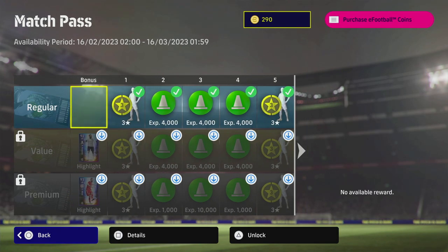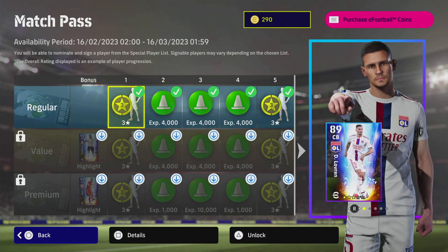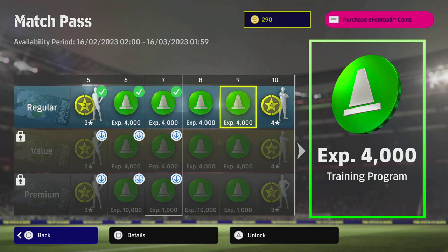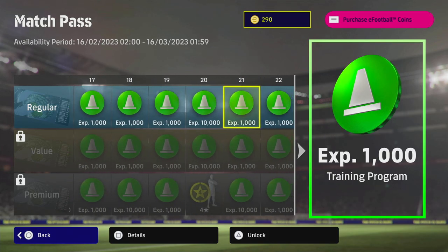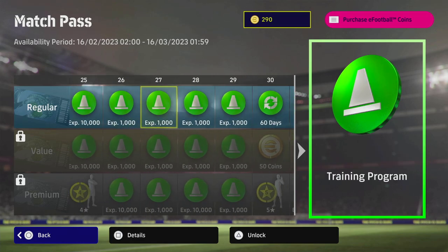The regular Match Pass is free. If you're a newcomer, it's a free Match Pass that you just play through. Everything with a tick beside it is earned just from playing games — win, lose, or draw, it doesn't matter. You can play against the AI, online, or offline. You just can't play friend matches or trial matches, as those don't count.